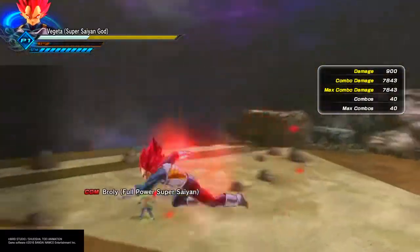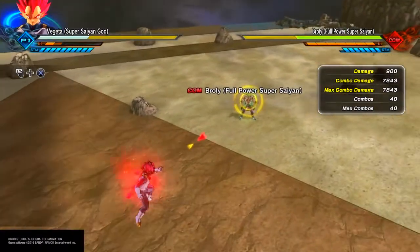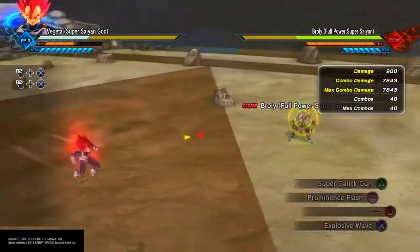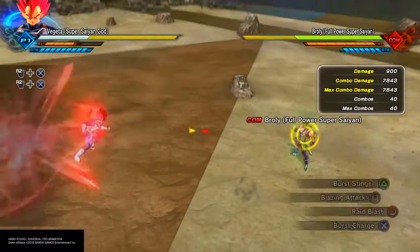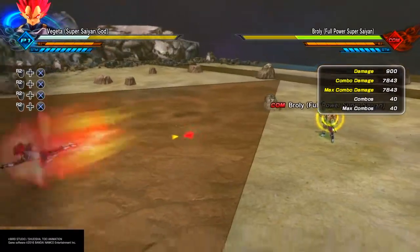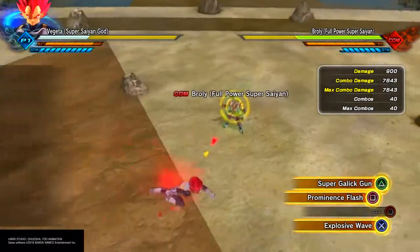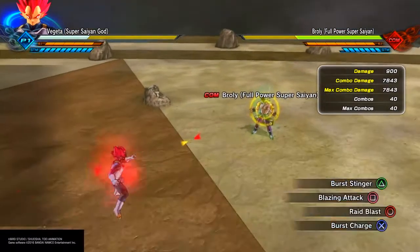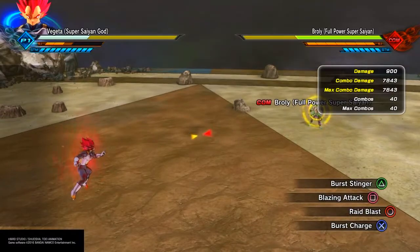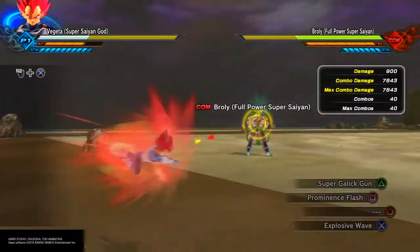Burst Charge is a form of charge technique, but it works better for shorter durations. Basically when you need that extra ki bar to pull off an ultimate, or you need like one and a half ki bars to do whatever combo you're trying to do — whether it's an ultimate or super attack combo — this is when you use Burst Charge. In less than a second you can get like one and a half bars of ki. It's not recommended for building three full bars; just use it for what you need and then go.